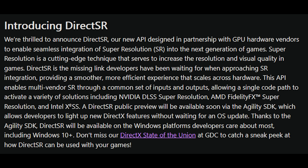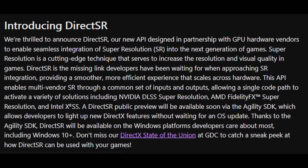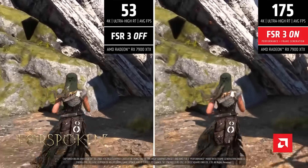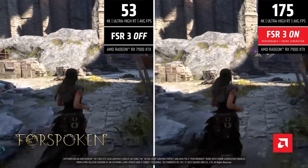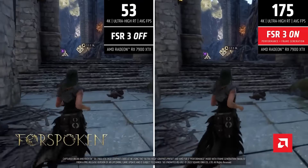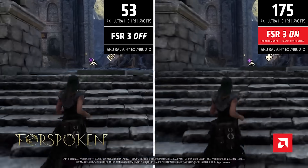The first is Direct SR, which allows developers to easily incorporate multiple upscaling technologies utilizing Microsoft's new API. There's also a very cool piece of news from AMD — their CTO seemed to confirm that the company is working on an AI-powered version of their upscaling solution known as FSR. We're going to get into this plus some Blackwell news right after this message from the sponsor.